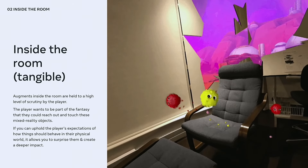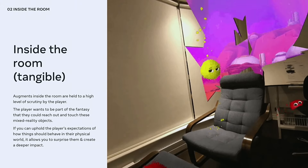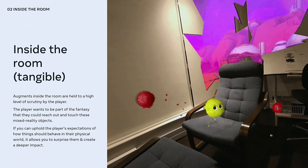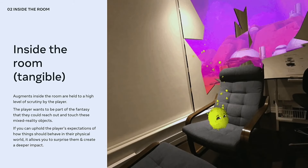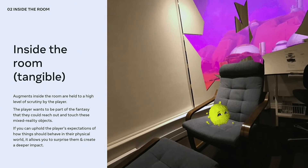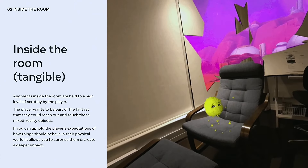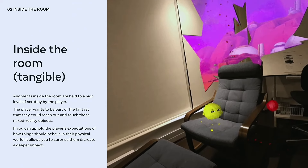Inside the room, players retain their everyday context about what feels right for objects in their space. Augments need to adapt to the space using procedural techniques such as procedural placement and behaviors that react to the environment. The player's frame of reference means they can quickly lose suspension of disbelief if we don't recognize their expectations first before establishing new ones. When done right, we can surprise the player without breaking that fantasy.